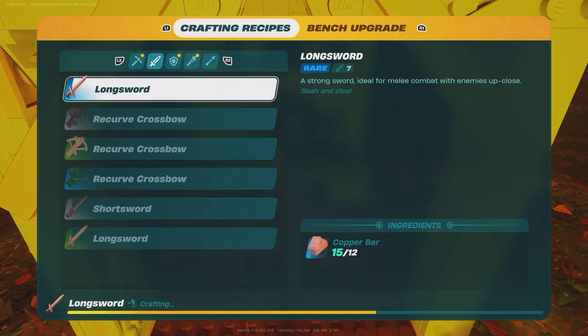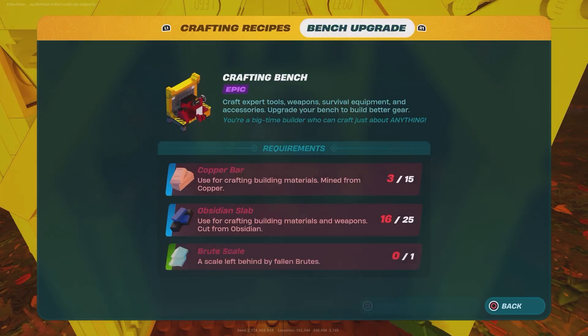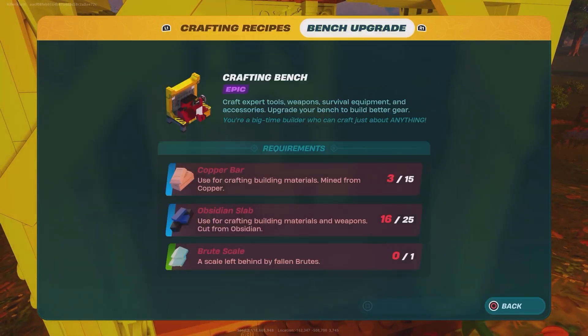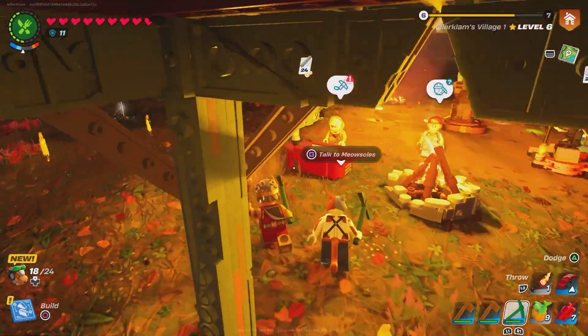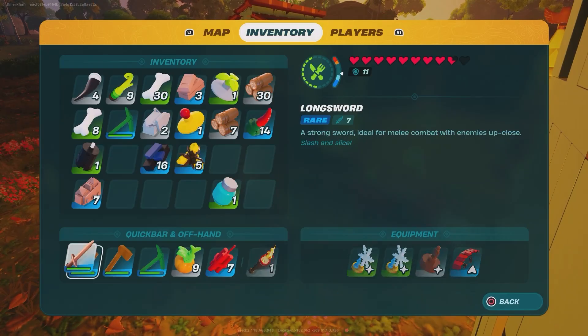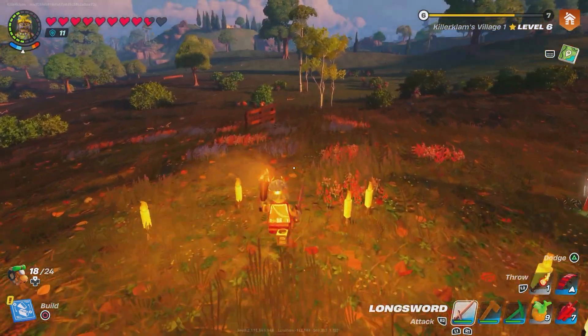Once you have all that, go to your workbench — it needs to be level four or five. If you're mining this stuff, you should have the right level bench. Then you spend the copper bars and you get yourself a rare sword, which is pretty strong but takes a lot of resources.